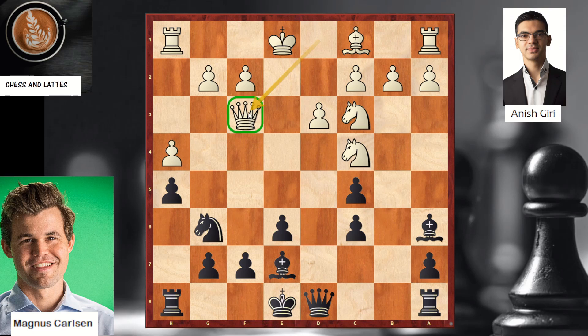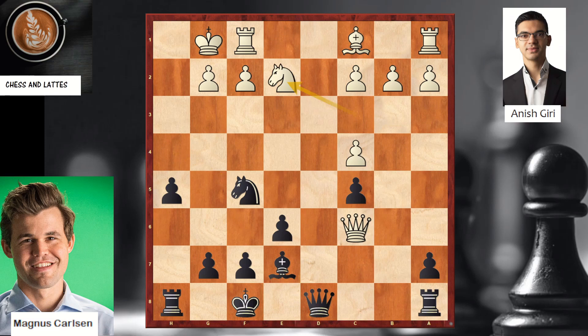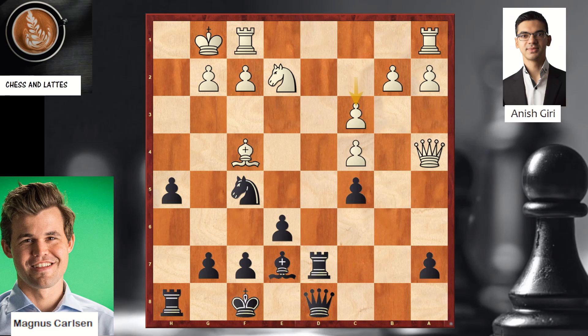That's an interesting decision by Giri, targeting the c6 pawn and giving a check. And interestingly, Magnus captures. Now we have an imbalanced position. Black has captured the pawn on h4, but the queen is into black's camp, and the king is on f8 and hasn't castled. We're on move 19. C3 is played — logical, to prevent the knight on f5 from coming to d4. So now this is black to play, and we reach what I call a critical moment.